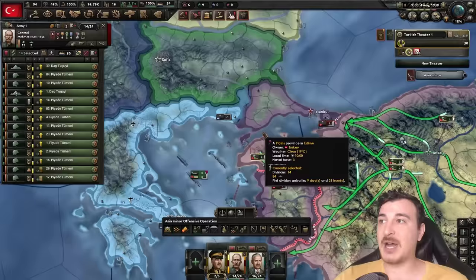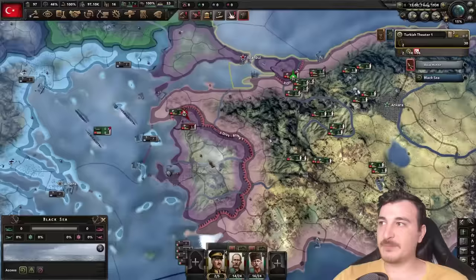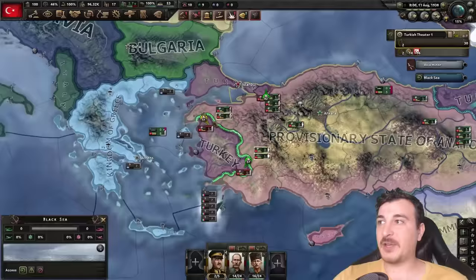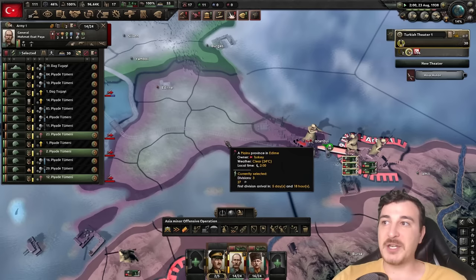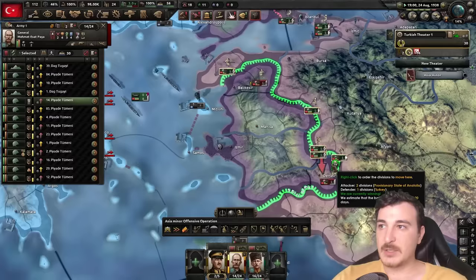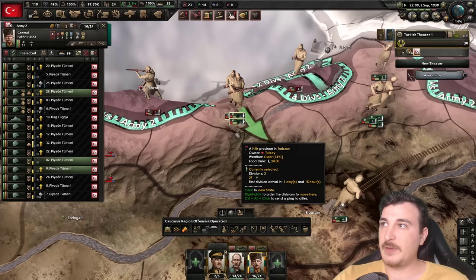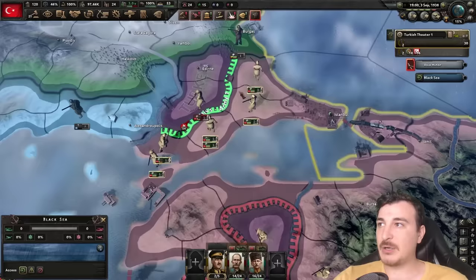Let's assign Mr. Mehmet Esat Pasha as our leader of this army, and change this one over to Mr. Fakhri Pasha, which is pretty decent overall. We've got to get rid of these rebel guys fast so we can focus the main army on the other side. We're pushing pretty easily — let's keep pushing. If we get Istanbul and march over to release the Edirne area, we should have quite a bit more economy to help us. These rebel scumbags have nothing on us.